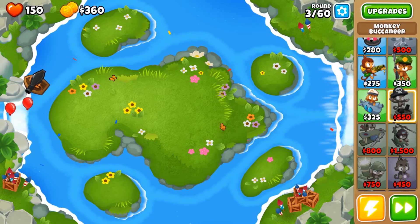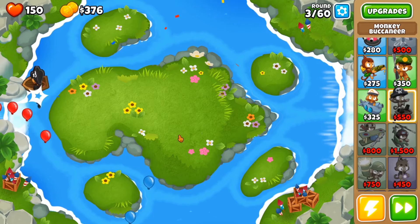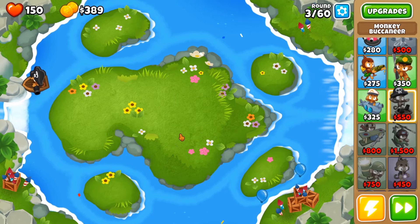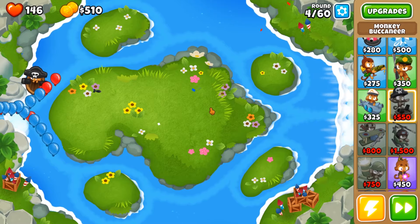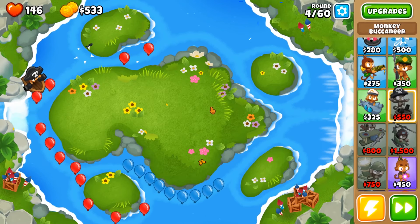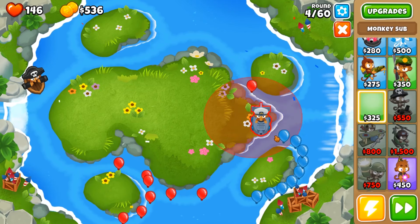Just paying attention to the bloons, making sure they're not doing anything dumb. Two-way levels hurt me because I can never really find a choke point. And there's nothing I can do — I mean, I could get a sub, but I feel like that's just going to be a waste of money.